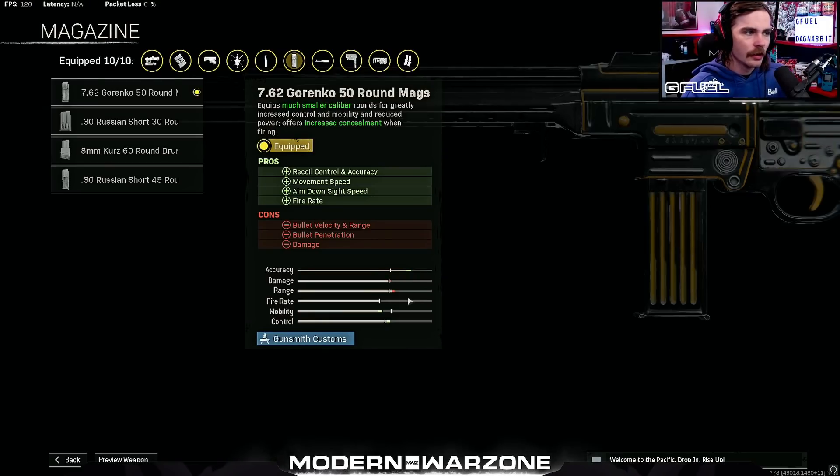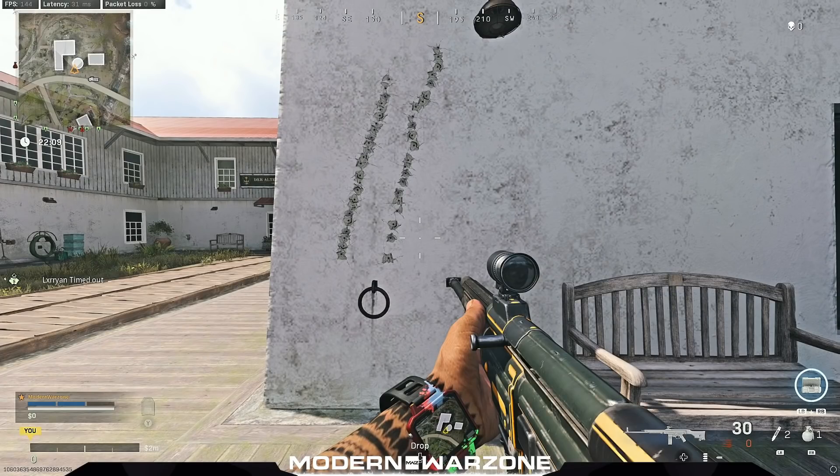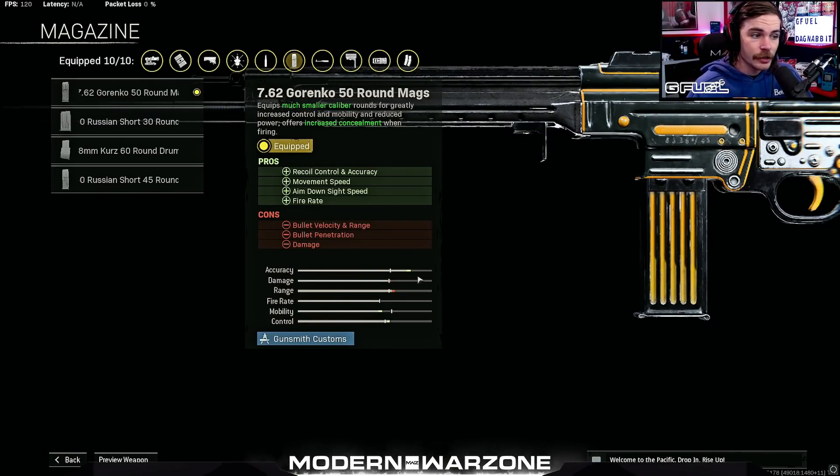Now the magazine, which is actually going to be a huge difference. I tested the 50 round mag, the 60 round mag, and the Russian Short 45 round mag. What I found is that you absolutely do not want to be running the 60 round mag, and you do not want to be running the damage mag if you're really trying to go for a long range build for the STG. That's a totally different argument for mid-range. If you're running a long range build, absolutely run the 50 round mags to increase your fire rate. You do lose bullet velocity, range, and bullet penetration, but none of that matters if you're not landing your shots because your recoil is uncontrollable.